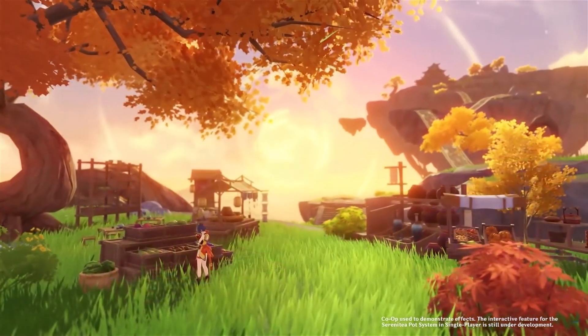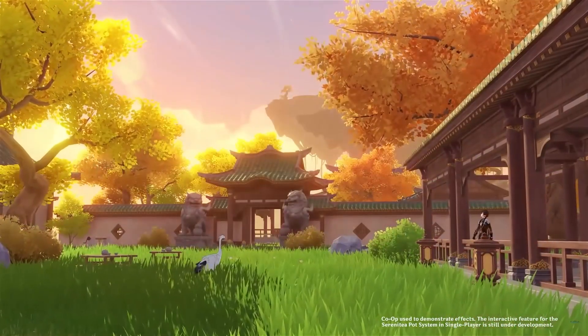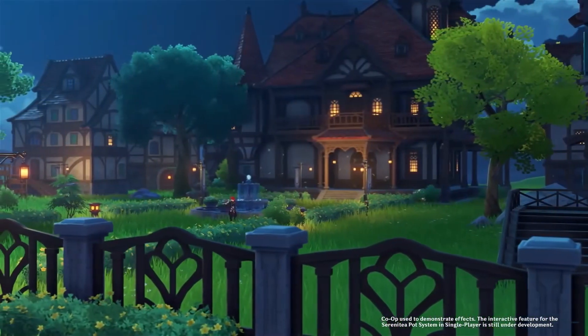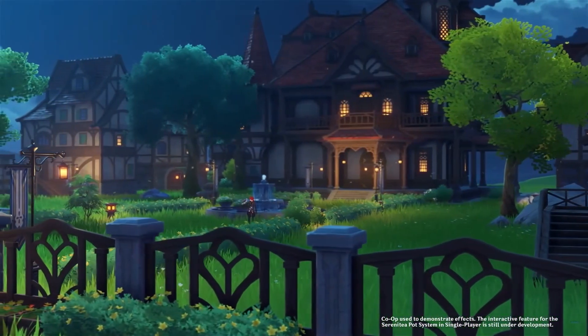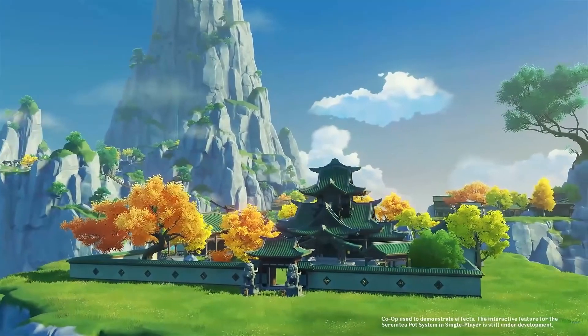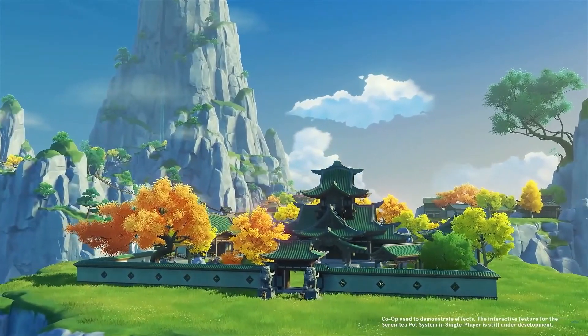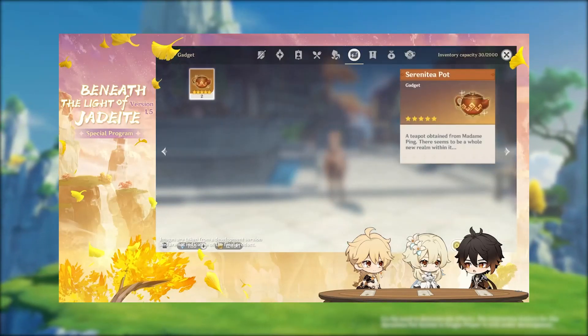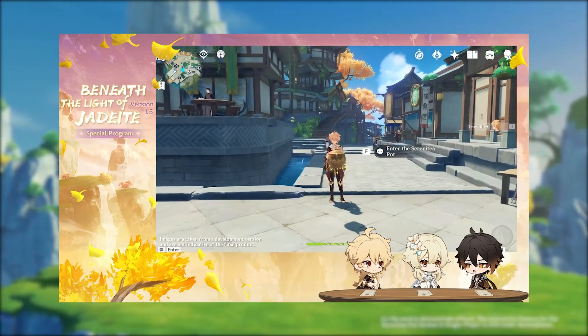The community has been begging for legitimate endgame content for months, and miHoYo has finally delivered. Was this the kind of endgame content that you were hoping for? Or if not, is this something you're still excited about being introduced? Let me know down in the comments. We're going to access the Serenitea Pot by placing and interacting with a gadget much like the portable waypoint, camera, or Seelie.